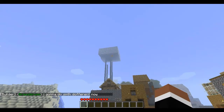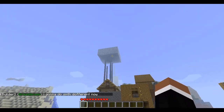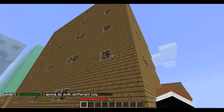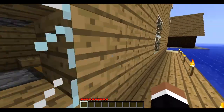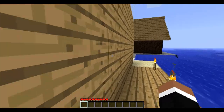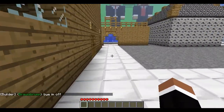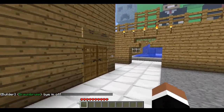This is BB's mob trap. Mobs spawn up there and they drop down and get killed. And here's the hotel which I made for people who just want to use it if they can't be bothered to make stuff. But it sort of defeats the object of Minecraft, but there we go.